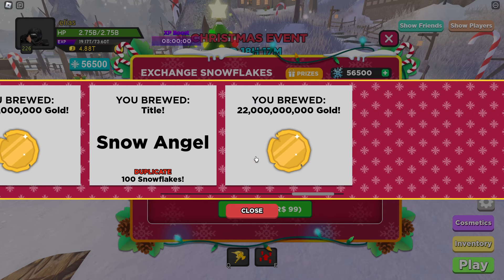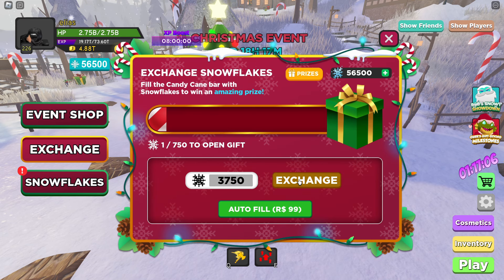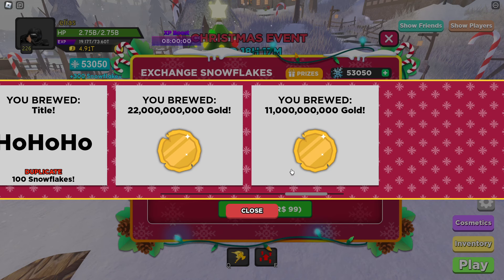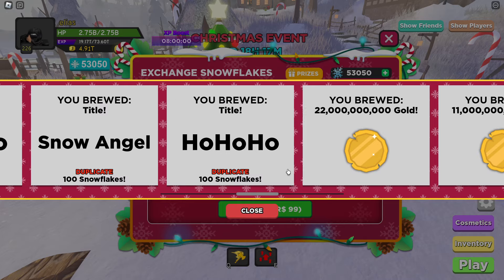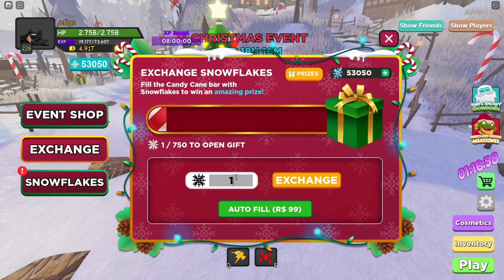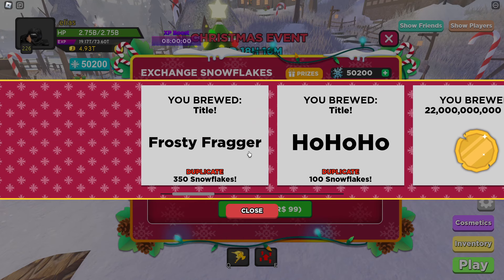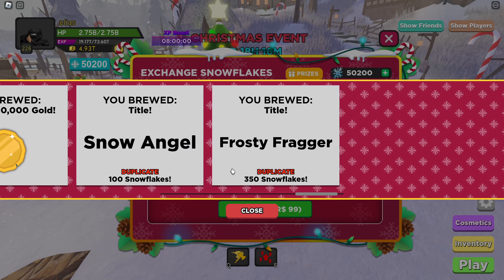We didn't get anything too special but got quite a bit of gold. Then we got the Frosty Fragger title again, which gives us 350 snowflakes. Every time I get a duplicate cosmetic, I do get more snowflakes back.